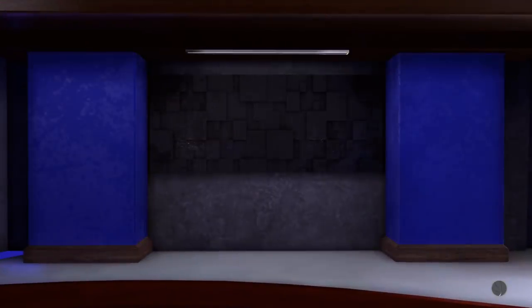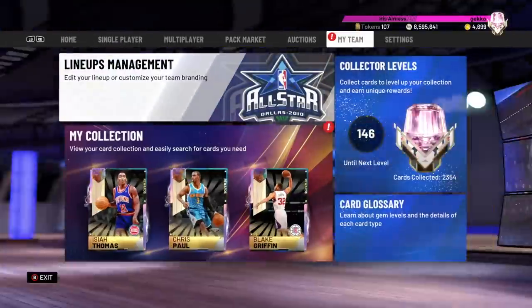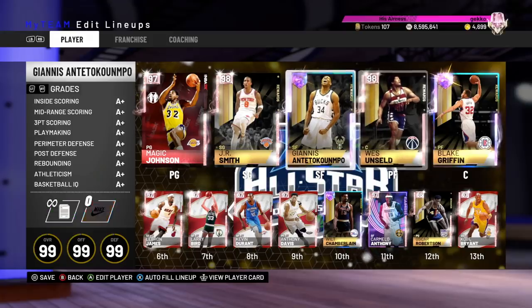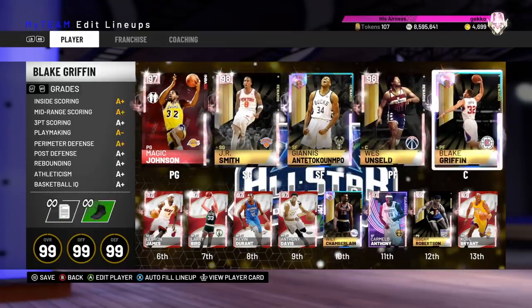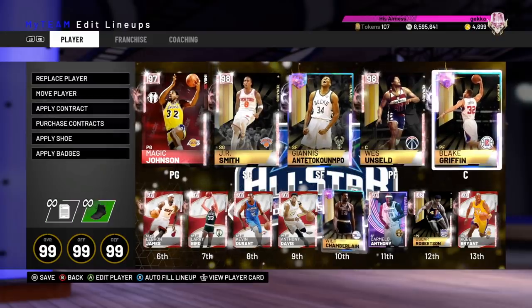It's not really a problem, but for people that are set on everyone playing the correct position, it's really not ideal. Because if you look at centers and put Wes Unseld in there — Wes Unseld is 6'7", he's really small, definitely can't hold his own at center — but I think in this lineup he should do okay.